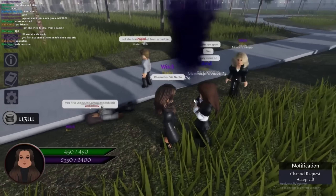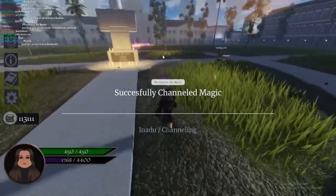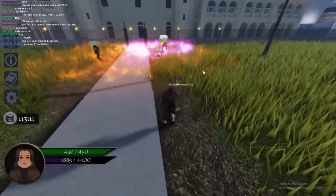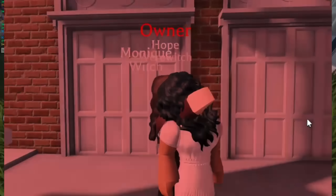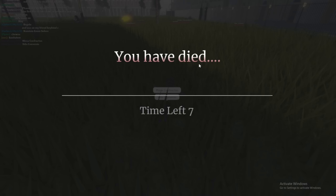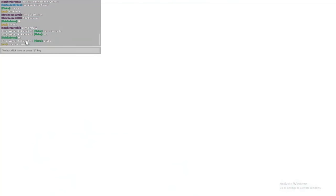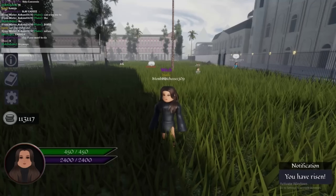The last reveal is the neck snap mechanic. Tribreeds and originals are going to have this ability — you can now snap people's necks from far away without having to get close to them. Poor Monique Devereau is getting her neck snapped in the demo. I absolutely love this.